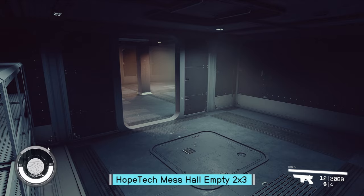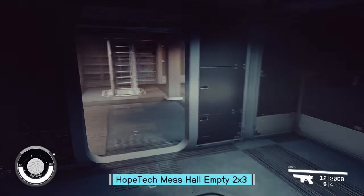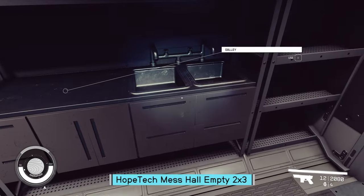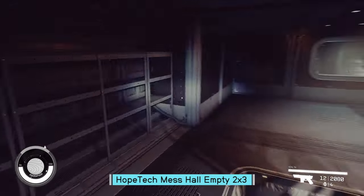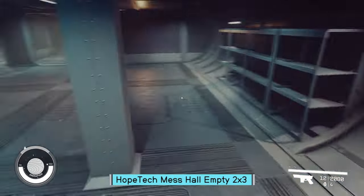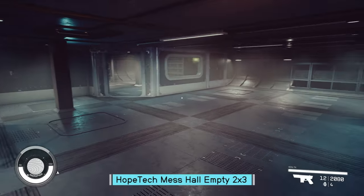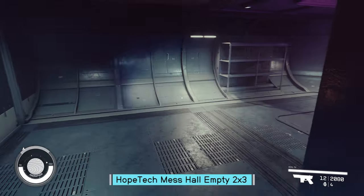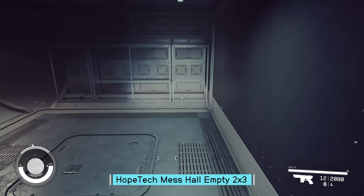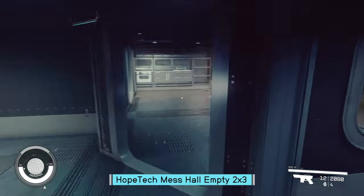Alright, let's start in a corner. Put a light on just in case. This is the Hope Tech 2x3 mess hall. The galley does work. A couple of inconvenient beam placements. It's got that tin floor or galvanized metal floor look. Ceilings are pretty flat. Fairly well open — a little compartmentalized, but also pretty open. That's a pretty decent space depending on what you're going to do with it.